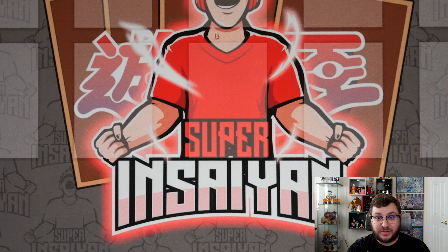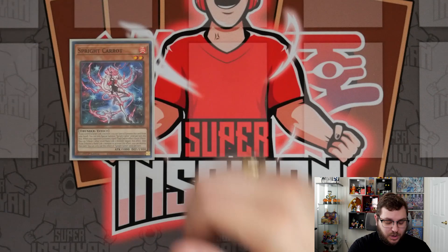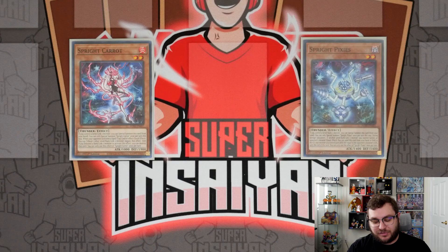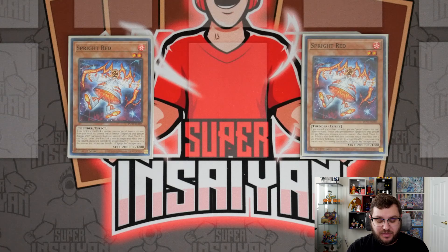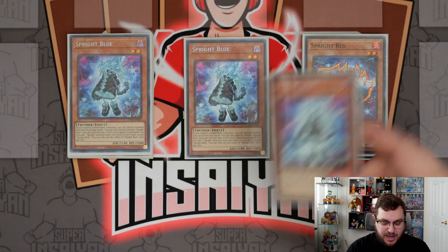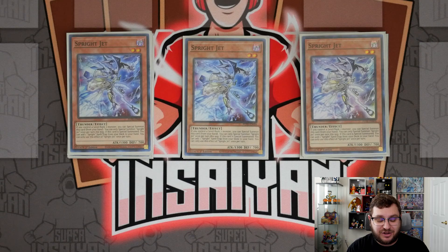We'll kick things off with the same Sprite lineup I've been showing you all along: one copy of Sprite Carrot and one copy of Sprite Pixies — these are the only ones you really need at one. Sprite Red I think is definitely a two-of. I know a lot of people play this at one, but consistency is more important than ever. Having more names inherently means more extenders, and there are times later in the game where you want to search this rather than reborn it from your graveyard. Then obviously we have three copies of Sprite Blue and three copies of Jet — the starters and searchers for the deck.